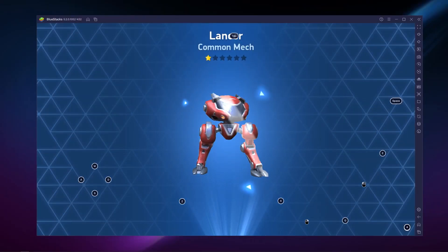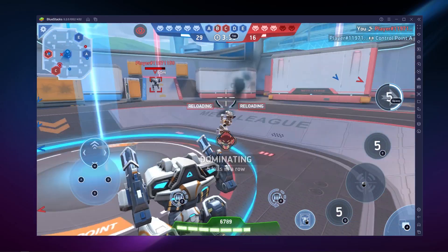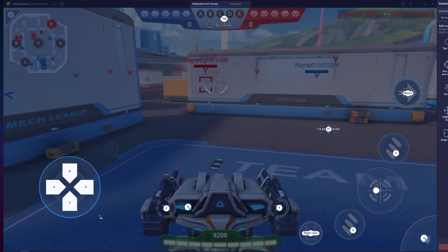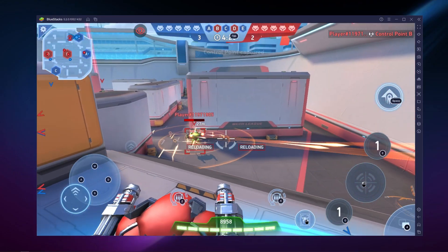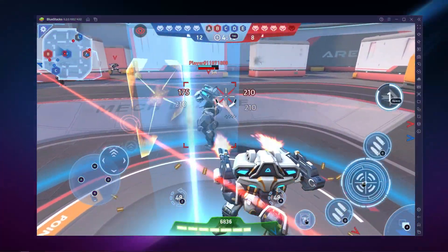BlueStacks can provide the best performance in practically any game. The emulator also gives you access to useful tools to vastly enhance your performance in combat, such as the key mapping tool, which lets you freely configure your keyboard and mouse controls for much better precision. BlueStacks also has gamepad support for Mecha Arena, letting you play this shooter with your controller.